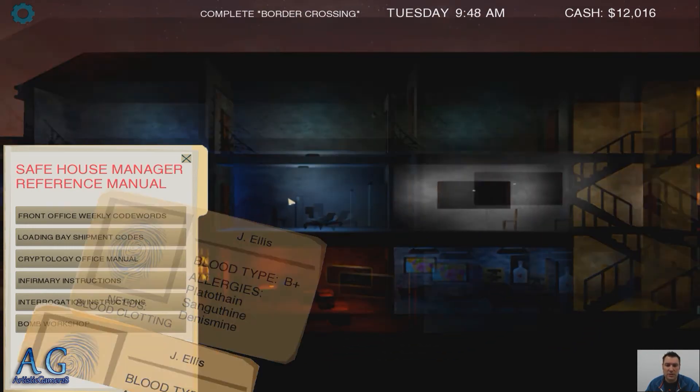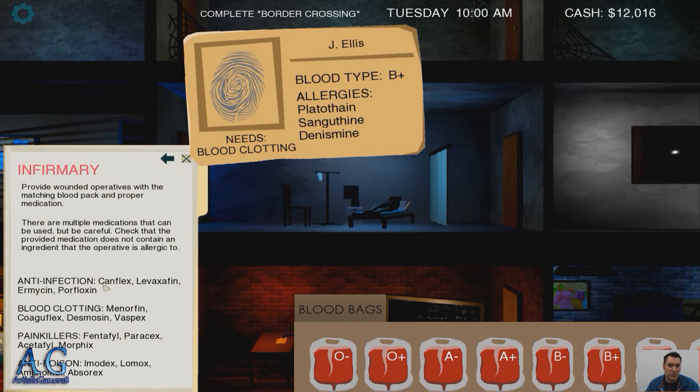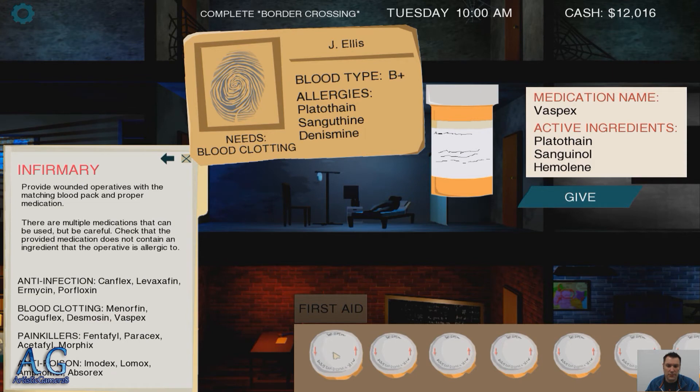We're going to save somebody — he's got blood clotting. We'll go down to our infirmary. Blood type. We'll give him blood clotting. We're looking for the following medicines when we pull this up. We're trying to make sure none of the allergies are in there — when the allergies are in there... that one's good. There we go, so we help them out.